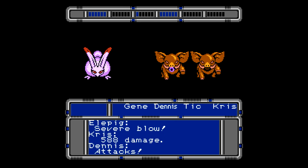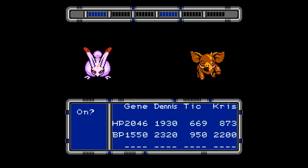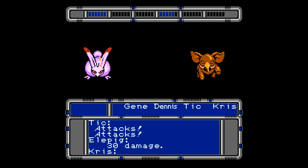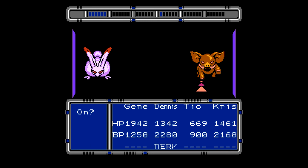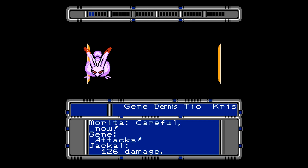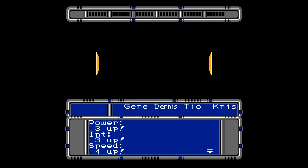What's the point of having the run mechanic if it constantly fails? I wish when you used the heal abilities you could actually see how much we restored. The Ellipigs are the bigger threat here. Let's end this fight. Dennis makes level 17. Tick makes level 18. Chris makes 16. Three level ups in one fight — nice.